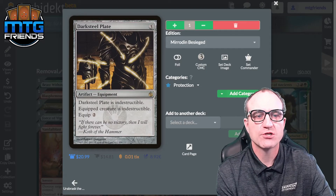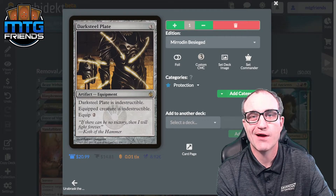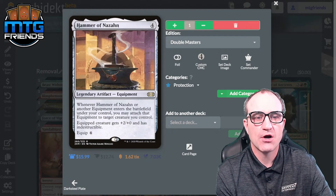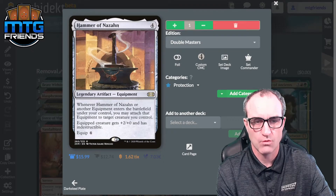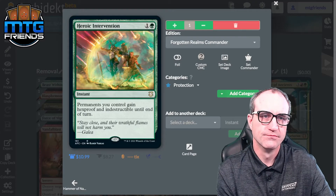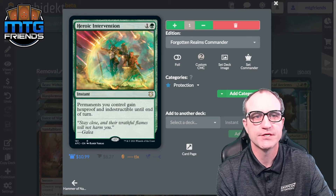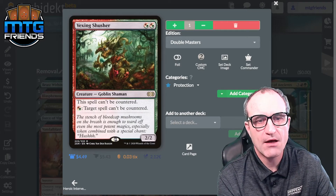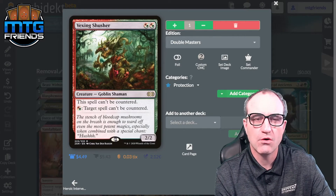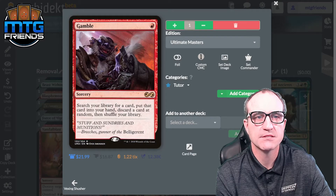For protection: Darksteel Plate — three mana, equip two; equipped creature is indestructible. We're putting that on our commander. Hammer of Nazahn: whenever another equipment enters the battlefield under your control, you may attach it to target creature for free — so that equip four cost goes out the window. Heroic Intervention: hexproof and indestructible until end of turn — a staple green protection piece. Vexing Shusher: this spell can't be countered; target spells can't be countered. It ensures our spells resolve.